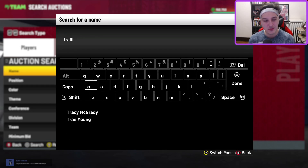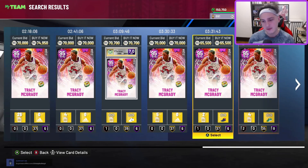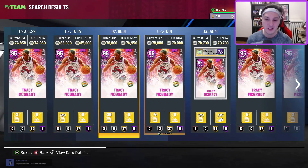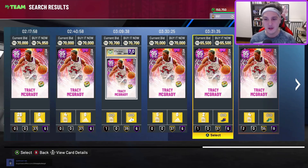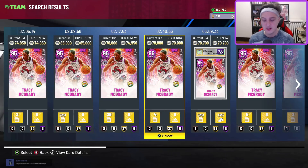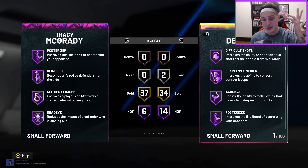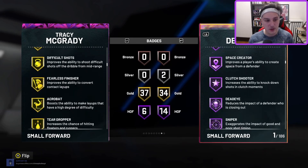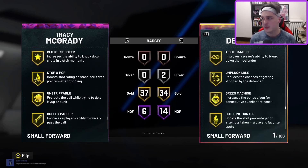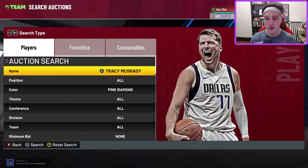Next up — it feels kind of disrespectful to have this guy as low as I do, and that's Tracy McGrady. The reason I want to spotlight him is just because this is the first time he's ever really been this cheap. I don't think it's really worth picking him up because there are guys who are better at his position that are cheaper, but it's still cool that T-Mac is available for this price. He's still a fun card though — six foot eight, Trey Burke base, he dunks on people, shoots really well, has gold limitless, and you can give him clamps. T-Mac holds value for a long time because he's usable for a long time.